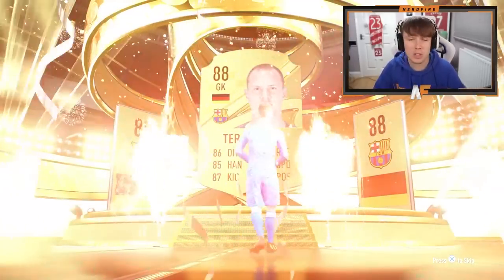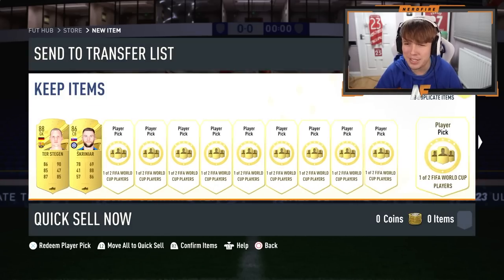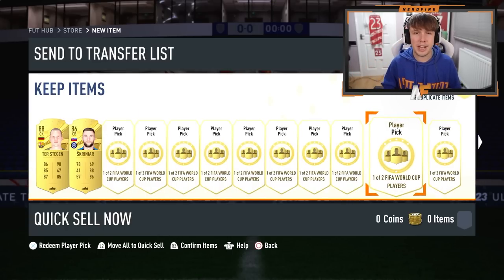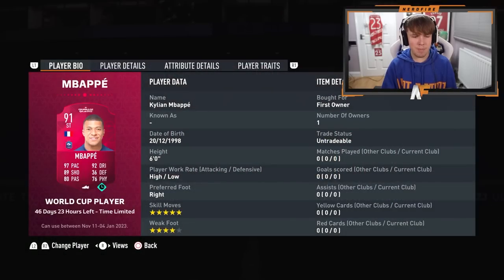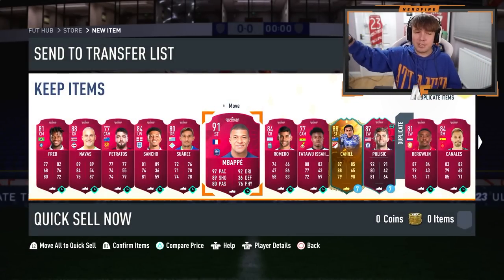I genuinely thought we didn't get a walk out, but let's skip and see what's behind him. We've got the player picks to open as well. From the player picks we actually got Mbappe! He can now go on my bench for 46 days — by that time we'll probably have a lot better cards and he might not be as great, but Mbappe, I'll take that.